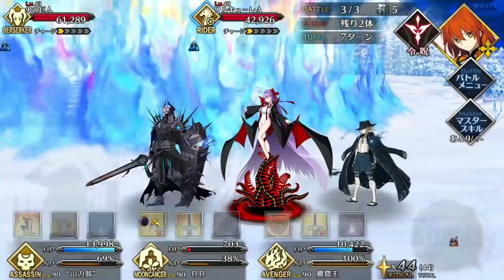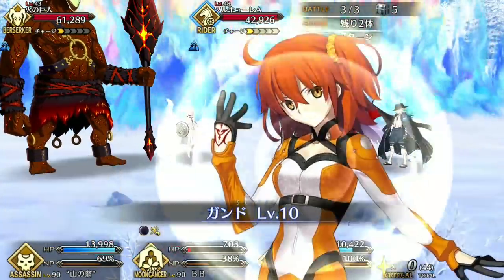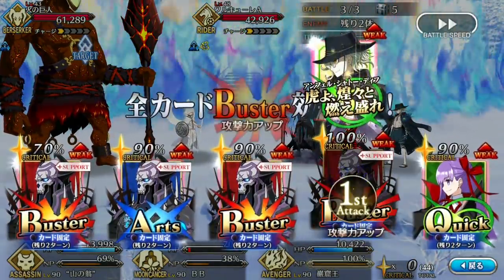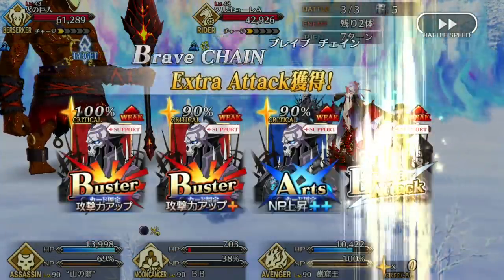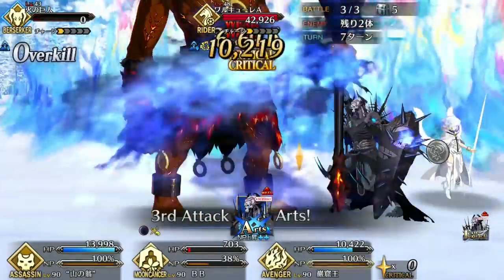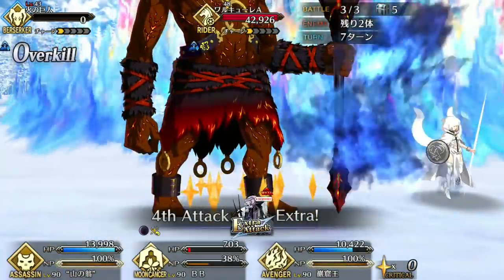King Hassan's strength lies not only in his amazing skills, but in his surprising lack of weaknesses. The assassin class is filled to the brim with situational servants who usually pack a few glaring weaknesses in exchange for some niche strengths. King Hassan, however, manages to not only excel past every other assassin in terms of power, but he doesn't have nearly as many weaknesses as most of them.